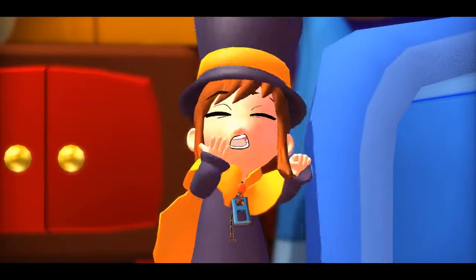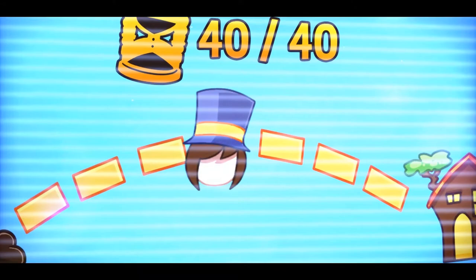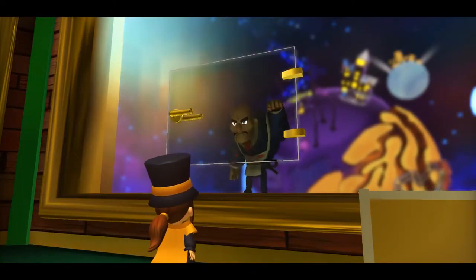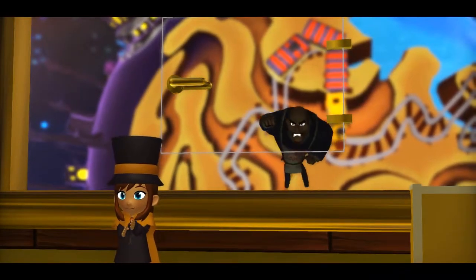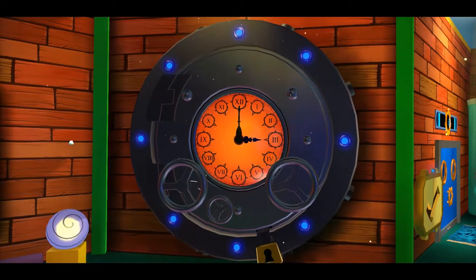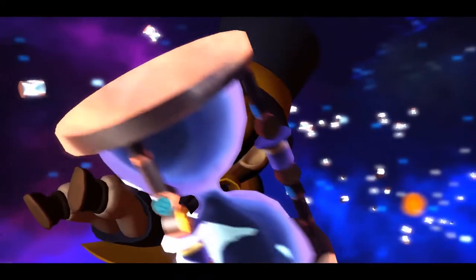In A Hat in Time, you play as Hat Kid — a far more adorable than you'll ever be little girl who wears a hat — who's on her way home in her spaceship until there's a knock on the glass. Upon investigation, she discovers it's a member of the mafia demanding ship tax for being too close to their planet. After ignoring him, he breaks through the glass, sending her as well as her spaceship's fuel source — a large amount of magical hourglasses — plummeting to the planet's surface. Now she must collect the hourglasses in order to continue her journey home. I like how the plot is simple enough for any silly goose nugget, like myself, to understand.